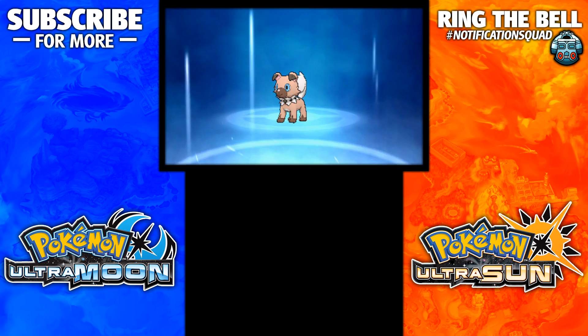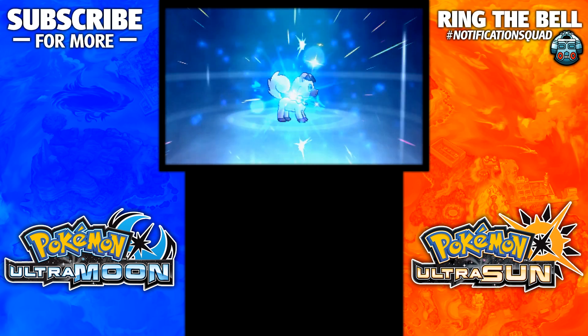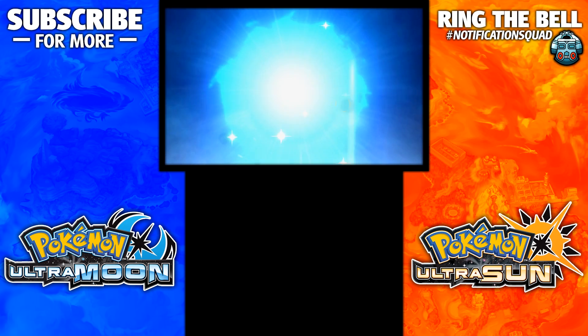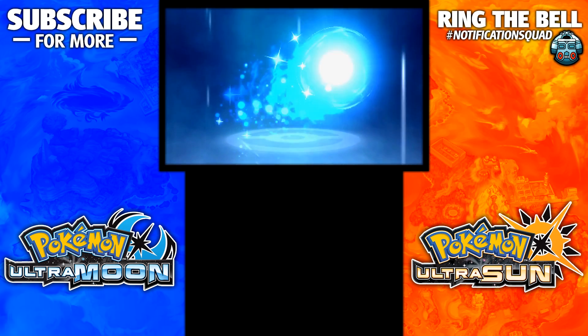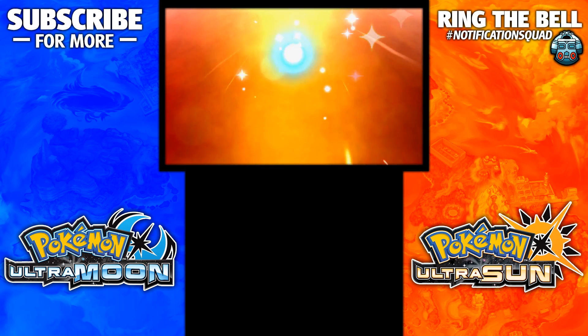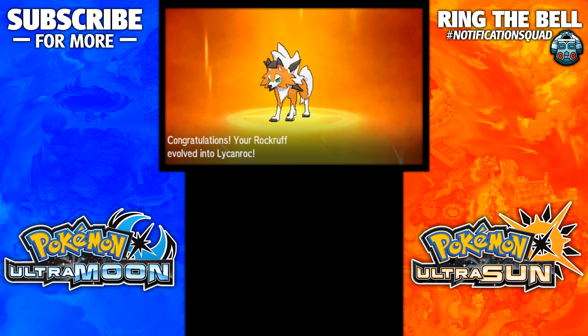Make sure you have the event Rockruff specifically, then do level 25 or higher at the specific time, and then it will evolve into Dusk Lycanroc. Really cool — just remember that little time trick. Don't go on Ultra Moon at 5pm and wonder why it's not working, because it needs to be 5am on your system clock if you are on Ultra Moon due to the time shift. Look at that, we have the beautiful Dusk Lycanroc! This is actually the first time that I'm seeing it because I'm evolving it here for the first time.